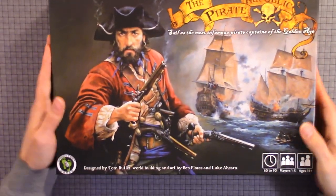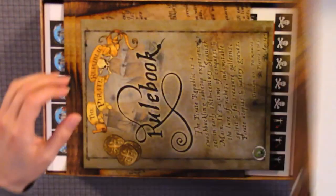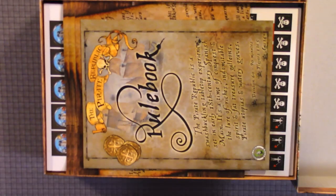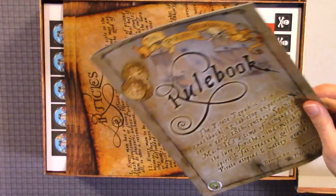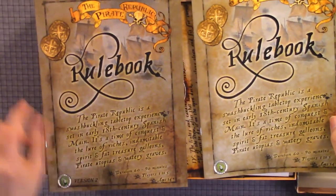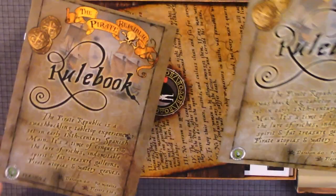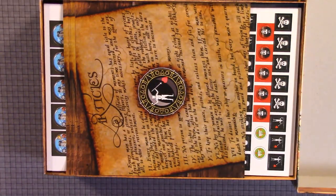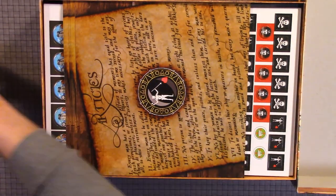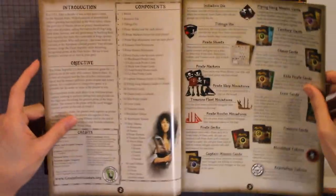So we're going to open the box. We have two rulebooks — obviously this is the updated one, so I'm wondering if this one needs to just be thrown out. We'll move this to the side and look at the one that was actually sent separately.